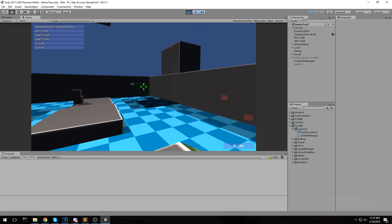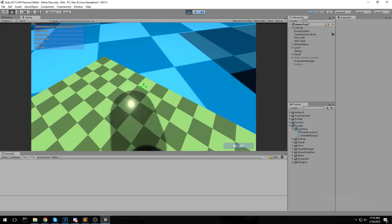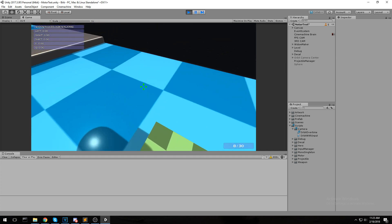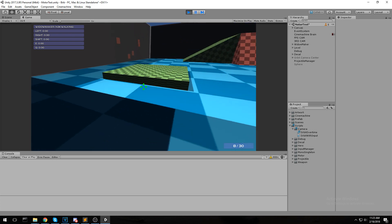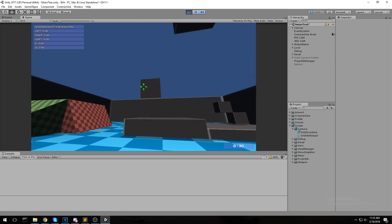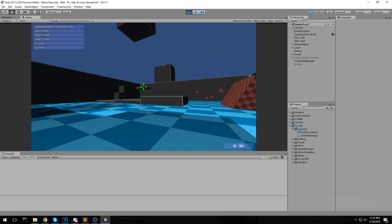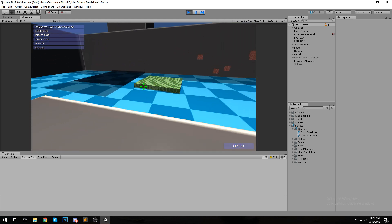Now in terms of the issues we currently have, the moving platform over here has a lot of issues. One of the first problems is that we keep the momentum even though we jump off. So if I go over here and jump off, I'm still going up with the platform a little bit. You can really see that if you try and hook somewhere else — as you can see, I was moving with the platform as well.